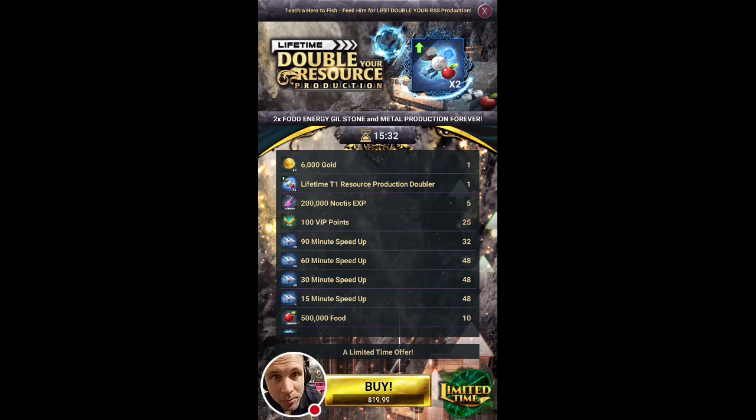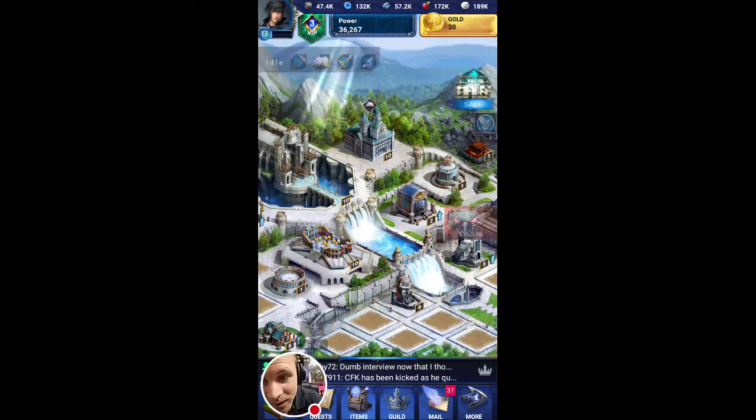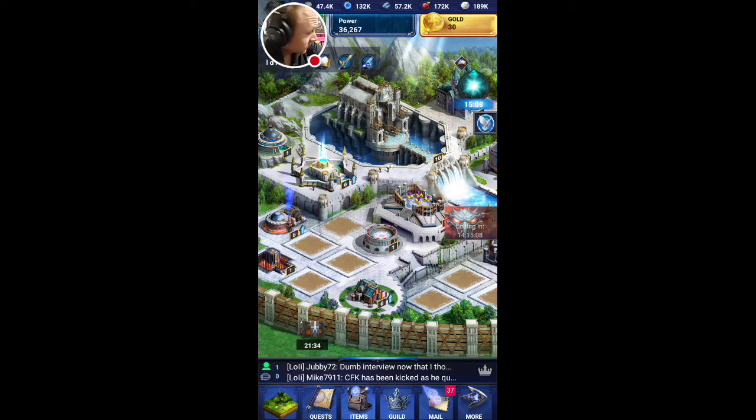Welcome back to another episode of my 'From Zero to Anti-Hero' video series where we grind it out in Final Fantasy 15: A New Empire. In this episode we are going to be covering how to effectively use your hero.